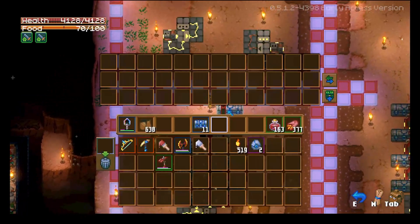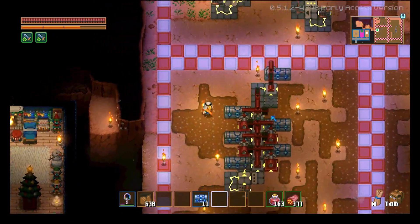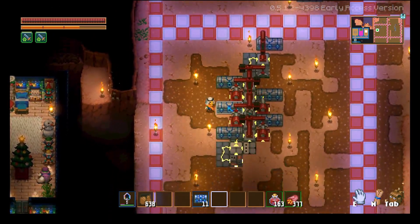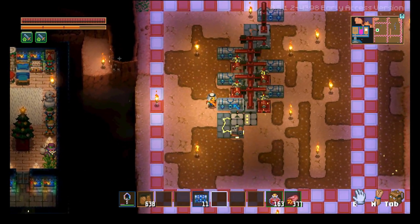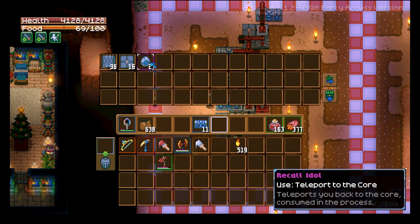But if we put something like these runes here, it won't go into that chest because that's got dirt in it. It'll go past this chest too because this chest also has dirt in it. But this chest here is empty, so we're able to get the item into that one.